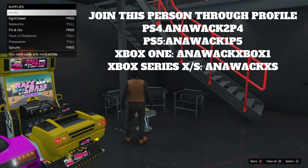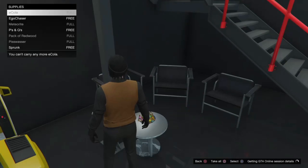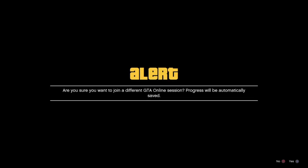Once you're at your snacks table, you want to join any of these people depending on the console you have — PS4, PS5, or Xbox One. We're going to be using these people for this glitch. I'm on PS4 so I'm going to use Anawak 2P4. For this part of the glitch, you don't need to have these people added — just search up their names and try to join their sessions. Once you try to join a session, press X on every single alert it gives you.